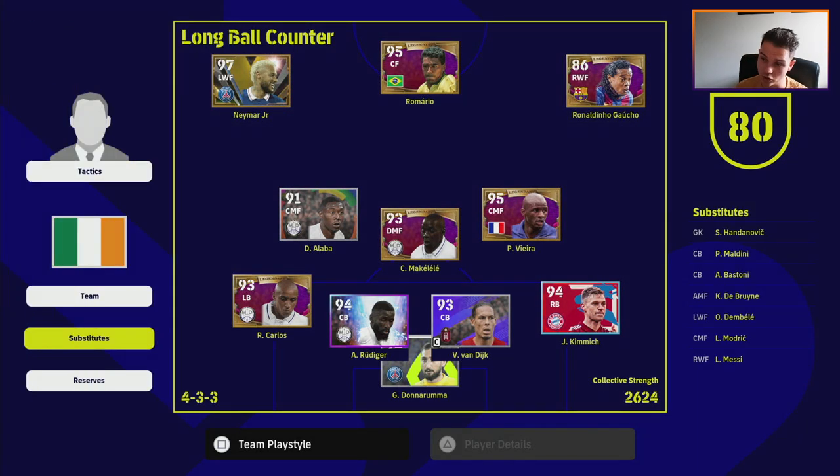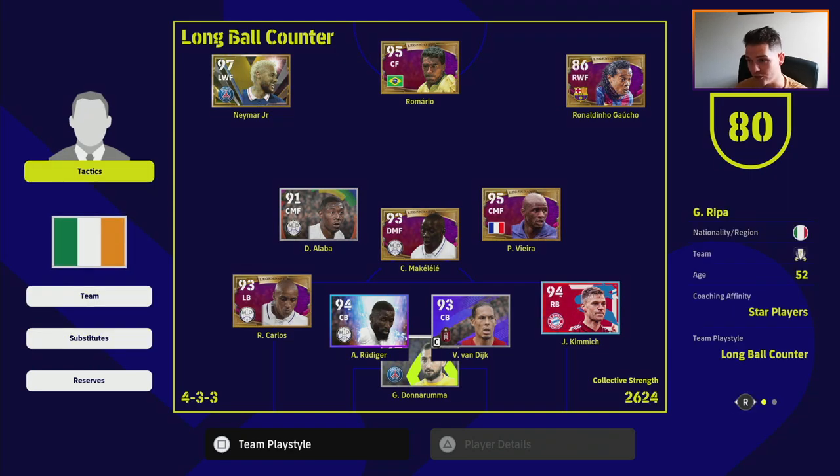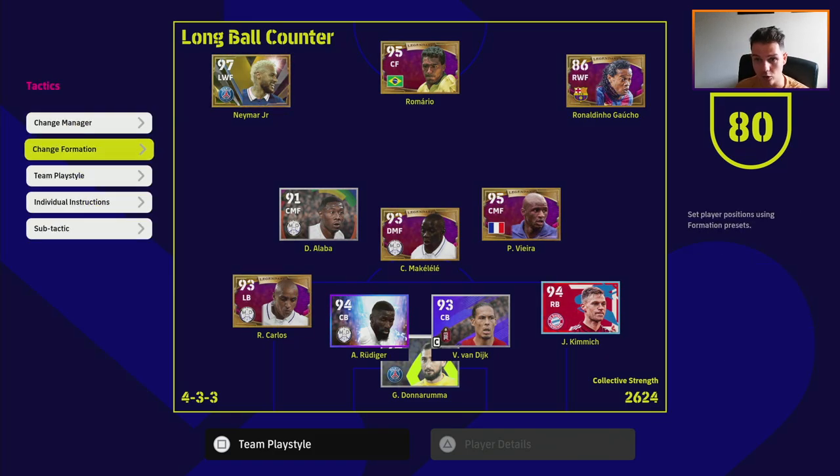When somebody sees a team like this, they'll think: this guy is going to play 4-3-3, play out wide, do skills, and bring his wingers into it. But what we're going to do is start with this formation and then roughly 15 minutes in - after a couple of attacks and we've seen what the opponent is doing - we switch. Ideally before any goals are scored, unless we've already scored one.